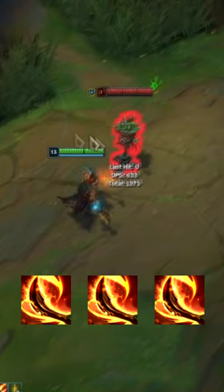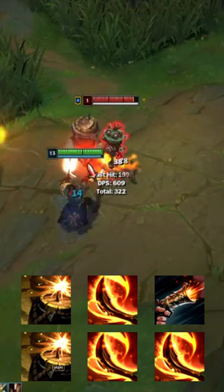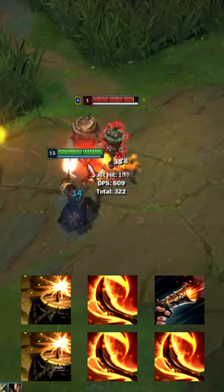The third combo can make you proc your passive three times in a row. It's insane for 1v1 fights, especially in laning phase. It's a combination of the double barrel combo and auto attacks. Auto attack once, make a double barrel combo, and continue auto attacking. You get two passive procs from these combos, making it the best way to shred tanks.